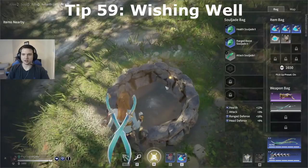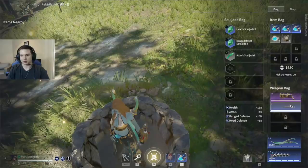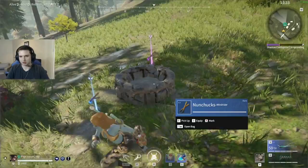This is a wishing well — you can drop items into it and it'll spit items out. The higher rarity item you drop in, the better chances for a higher rarity item back. You can even just put back in whatever it gives you. It gives you three uses each time — drop a purple in and get another purple back, then it stops glowing meaning you can't use it anymore.